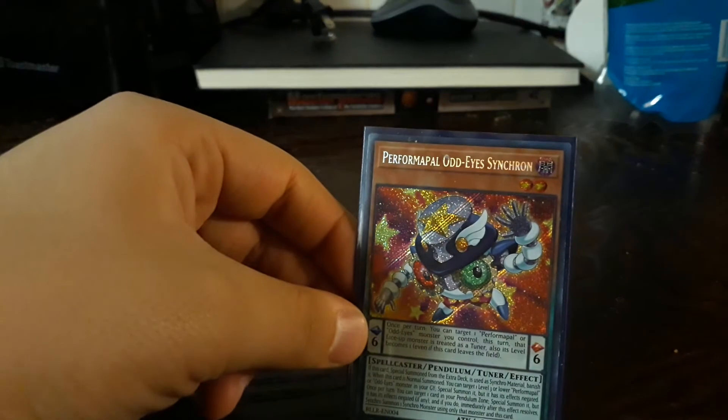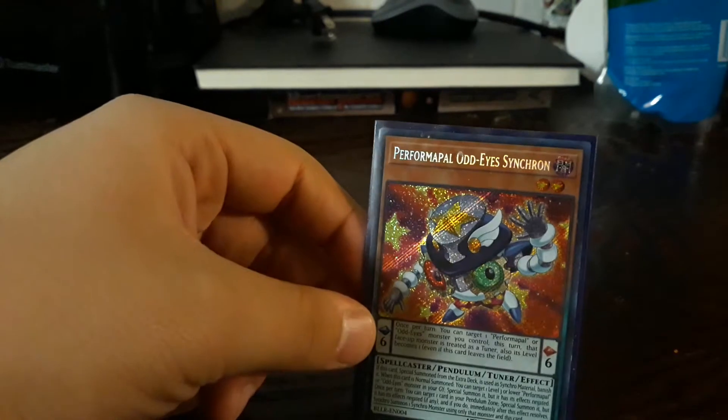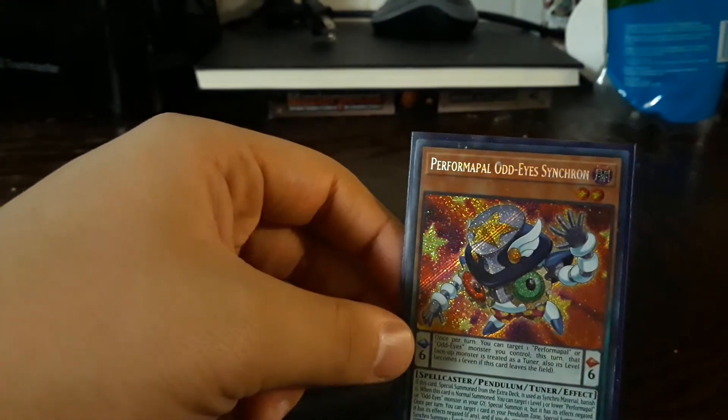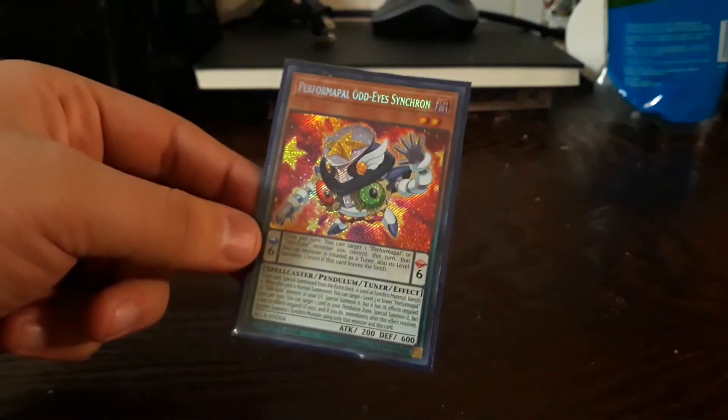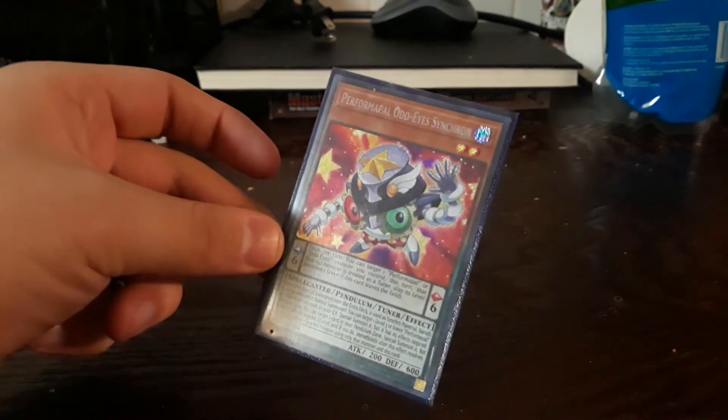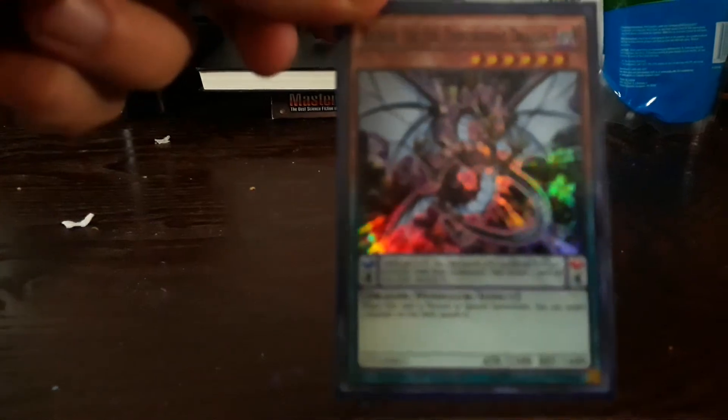Jiang Sync — for free level eights or level sevens — can turn Odd Eyes or perform content into a level one tuner, which is helpful. One Eater of Millions — when you have no more special summons — banishes a card; targets one monster on the field and banishes it. Not once per turn.